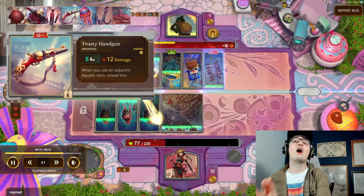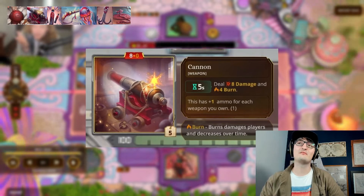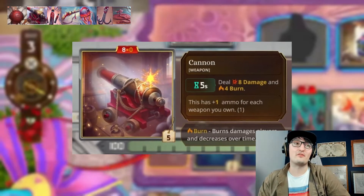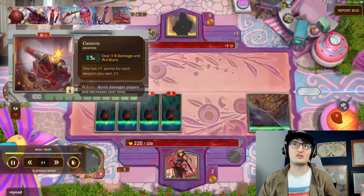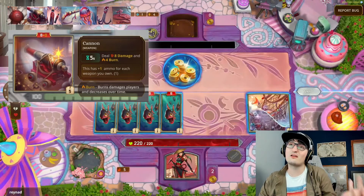The other new item included in this build was the Cannon, which is a medium weapon that every five seconds deals eight damage and four burn. This item has plus one ammo for each weapon that you own — itself being a weapon. So at the very least it's going to fire once, and for every weapon you have it will have that extra ammo. After 10 seconds, if you have two weapons, it can fire that second shot and do another eight damage and another four burn.